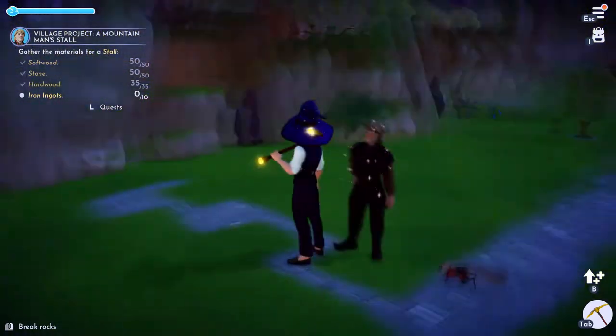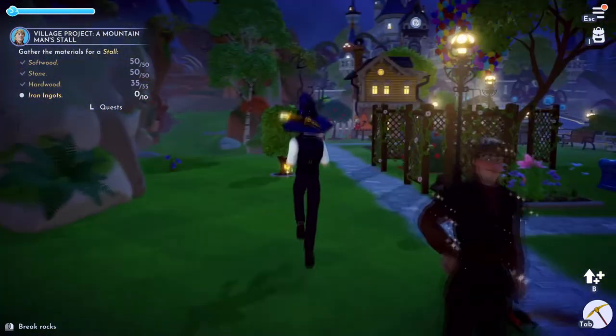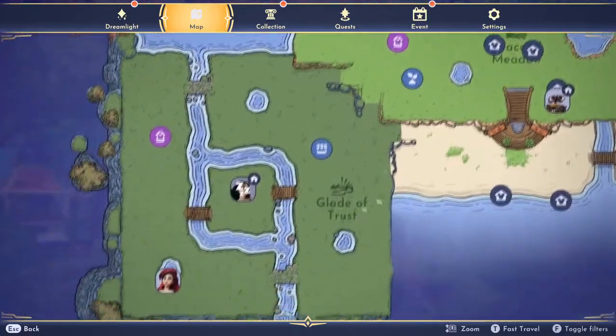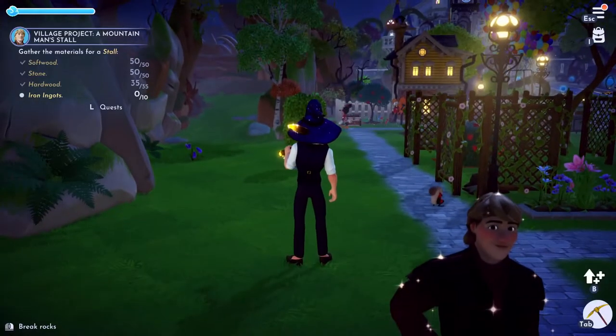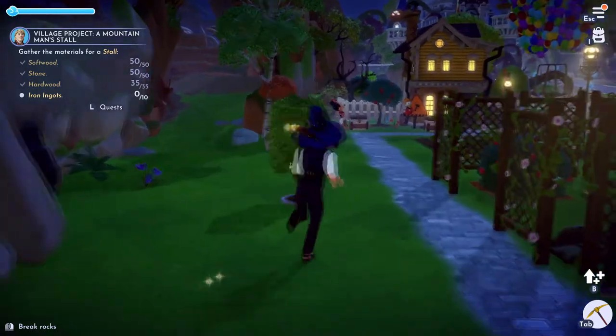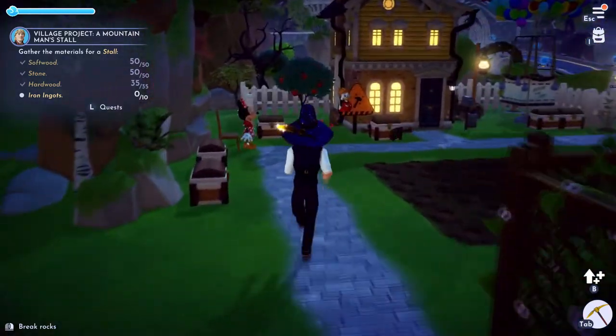Stone obviously you get from just breaking stones — you should have lots of stone. Hardwood is found in the Glade of Trust and the Forest of Valor. You're just going to have to be patient with it; you're not going to get enough on your first run, you'll have to go through a couple of runs.